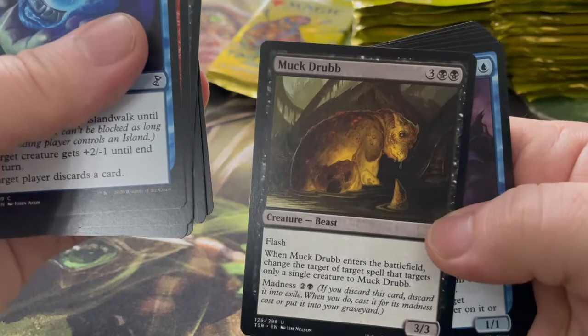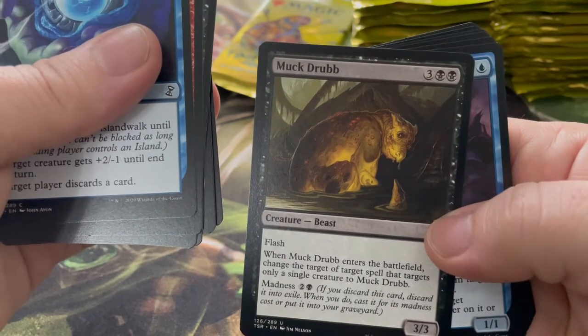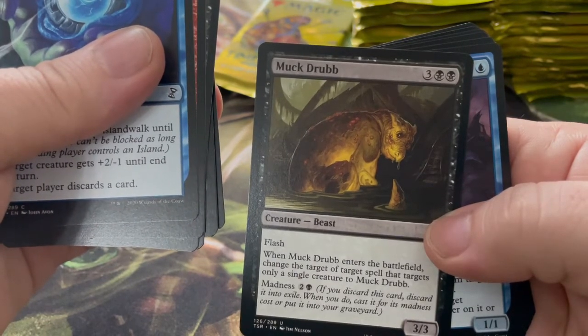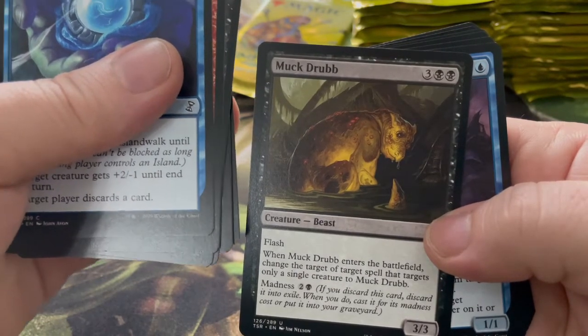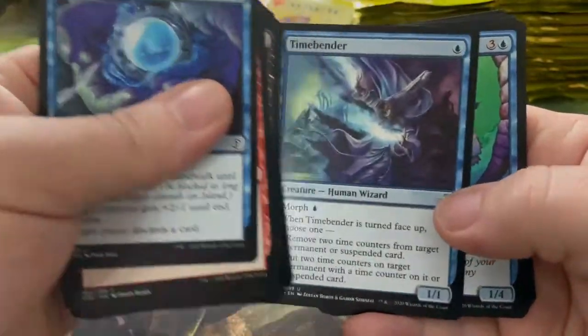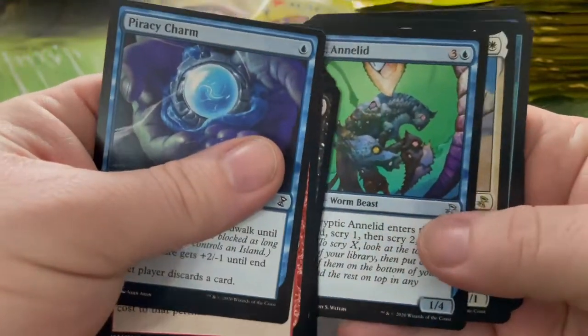Muck Drubb — it's a creature beast. When it enters the battlefield, change the target of target spell that targets only a single creature to Muck Drubb. So I can use him as cannon fodder. Time Bender — it's a morph card, so we've got morphs back in this one.